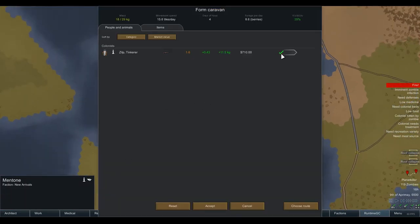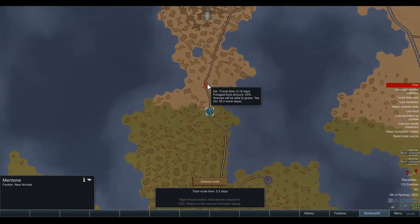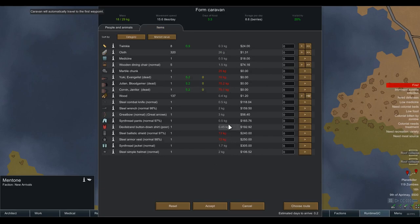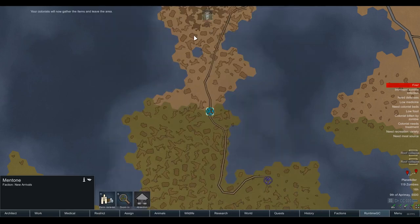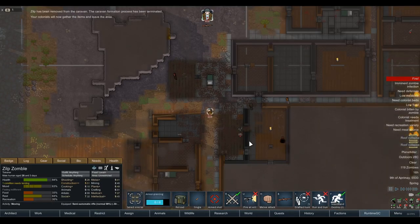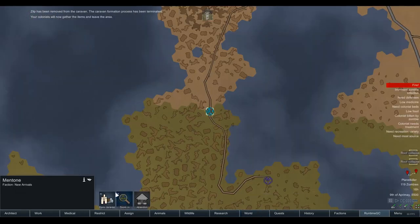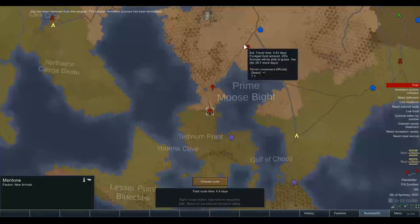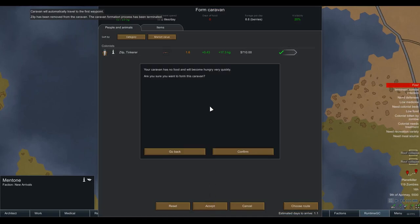World map — we're going to form a caravan. The issue is in RimWorld, the direction at which you leave the map is purely random. Do we want to take anything? I'd love more medicine. No more food on the map. Actually — days of food 7.1, we can still travel with that. Go — get out. Oh, he's going to gather items — I don't want that. Stop forming caravan. Just take what you've got and leave. Form caravan, just Zilp, and then goodbye. Choose route — just get out of here. Accept. Boom, we're off. Goodbye!